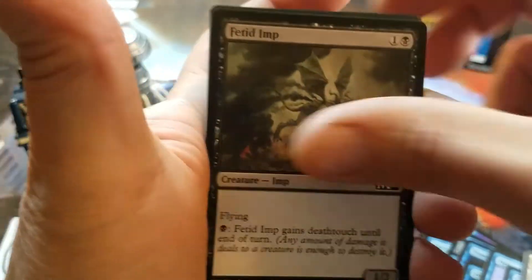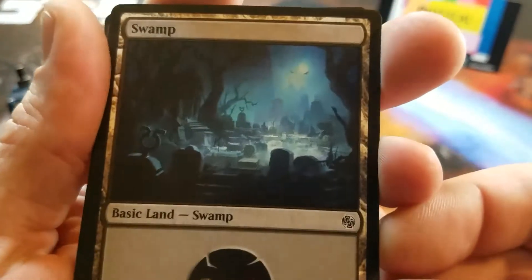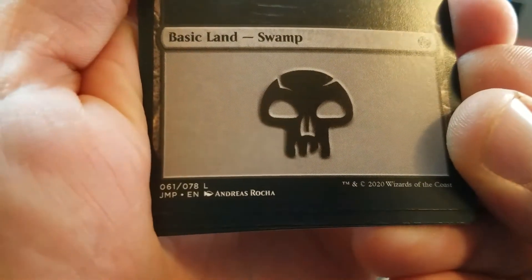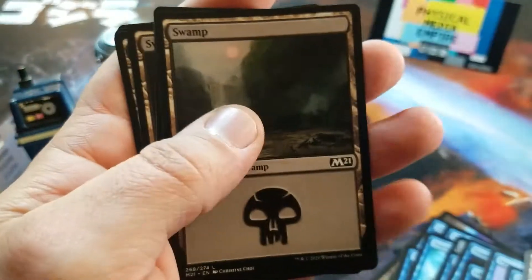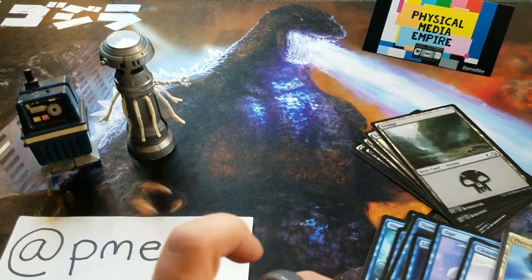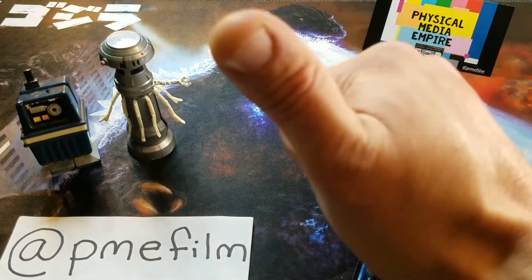A lot of the same cards from the other Spooky. The Thriving Moor. And there's that cool unique basic land Swamp with the graveyard and the moon in the background — I like that. Andreas Rocha, very nice. And then to close it out, the other basic land Swamps. So that is what we have for Jumpstart today. I'm really glad I was able to share that with you guys — it was unexpected when I saw it and I was pretty excited to pick up some booster packs, bring them back to the PME warehouse, and share them with you guys. I hope everyone's doing well out there in this crazy world, and as always, we'll catch you on the next one.